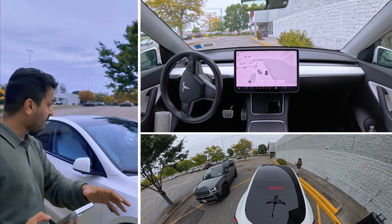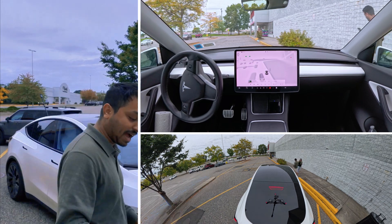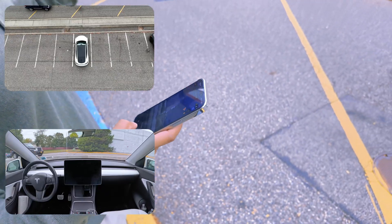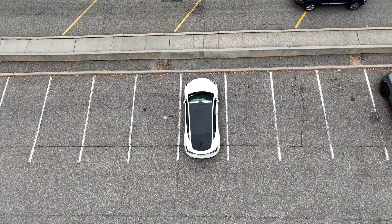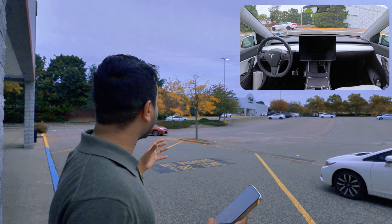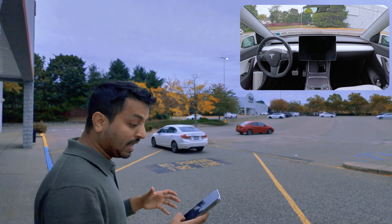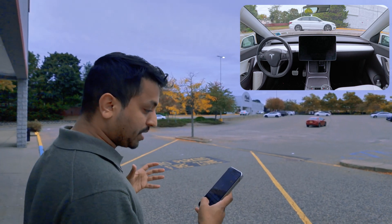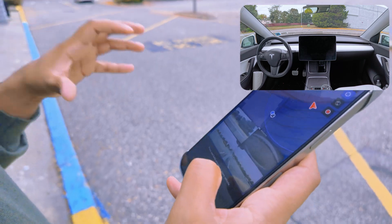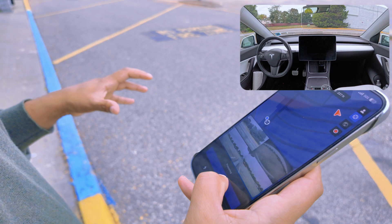We're going to test it out one more time. Right now we have a barrier in front of our car, so we're going to test if the car can come to us by backing out from that location. I'm going to hit the 'Go to Target' button. I'm right over here, so I'm going to press it.